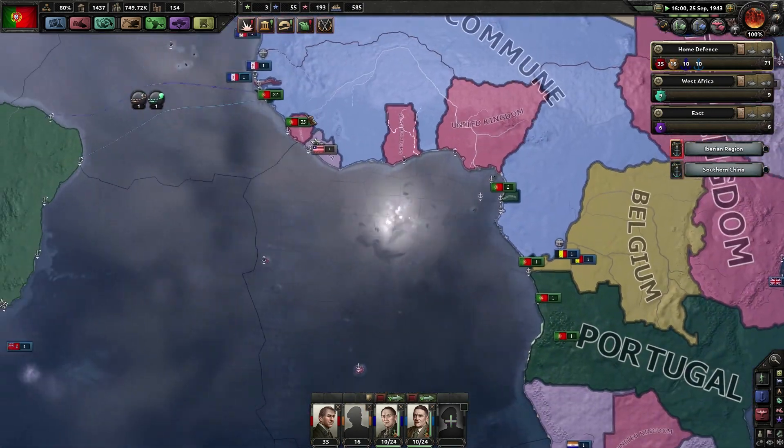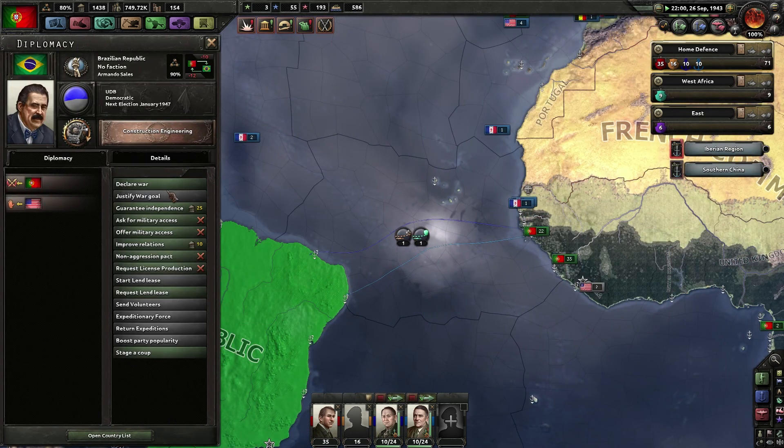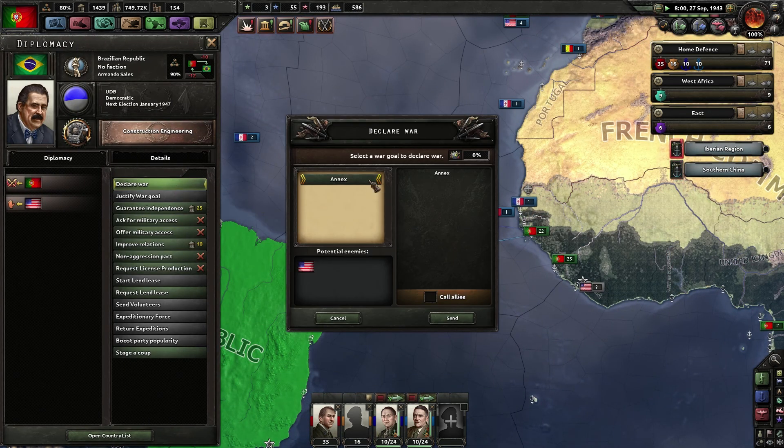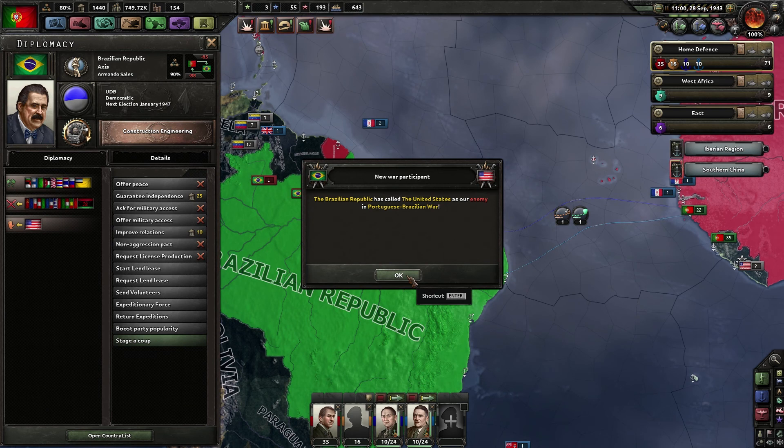I have the coast guarded for now - those guys should get over there. Let's start the war by calling the Allies. A lot of stuff happened: the United States has been called as our enemy in the Portuguese-Brazilian war.